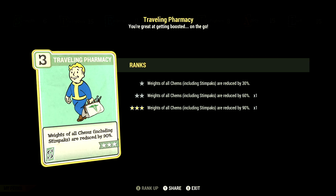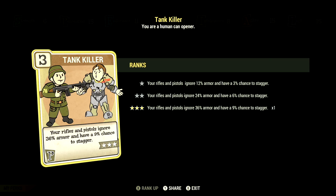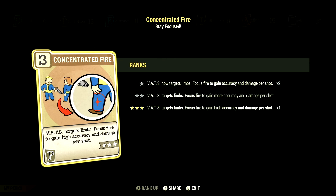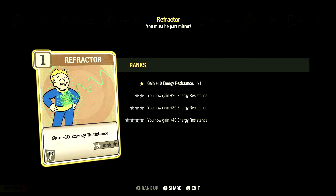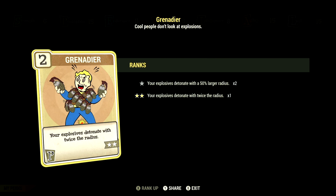Starting off in Strength, we have 6 in this build and have Traveling Pharmacy at 3 stars — weights of all chems including stimpaks are reduced by 90%. We have Blocker at 3 stars — take 45% less damage from opponents' melee attacks. Over in Perception, we have 15 and have Tank Killer at 3 stars — your rifles and pistols ignore 36% armor and have a 9% chance to stagger. We have Crackshot at 3 stars — all pistols have 30% more range and more accuracy when aiming down sights. We have Concentrated Fire at 3 stars — target limbs, focus fire to gain higher accuracy and damage per shot. We have Refractor at 1 star — gain a plus 10 to energy resistance. We have Glow Sight at 3 stars — deal plus 60% damage to glowing enemies. We have Grenadier at 2 stars — your explosives detonate with twice the radius, and this works with all the Gauss weapons.